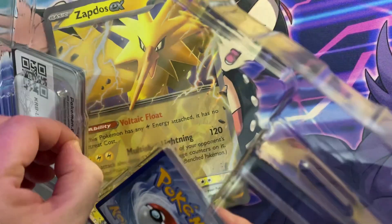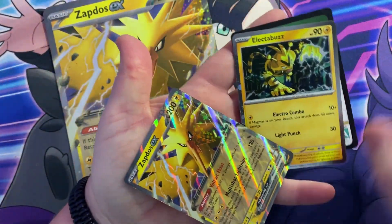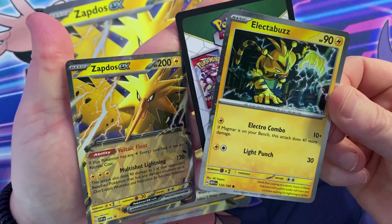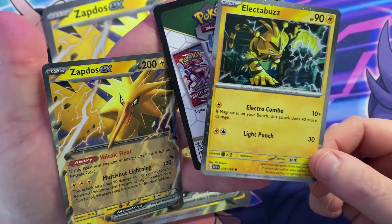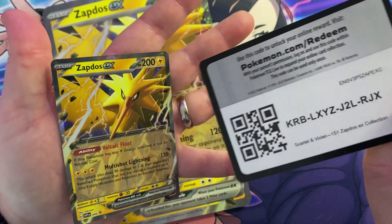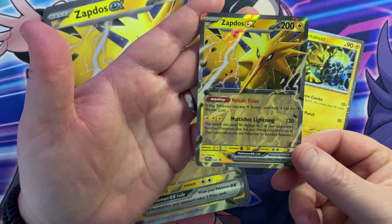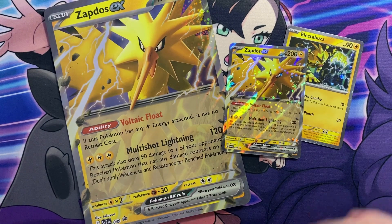Let's grab those promos out and I'll get you the code card as well. They're really nice — that's a really sparkly finish, I don't know if it's showing up on camera. It's like the Cosmos Holo right around the edge, that's really cool. There's your code to unlock those promos, and there's the Zapdos EX. Let me grab some sleeves.